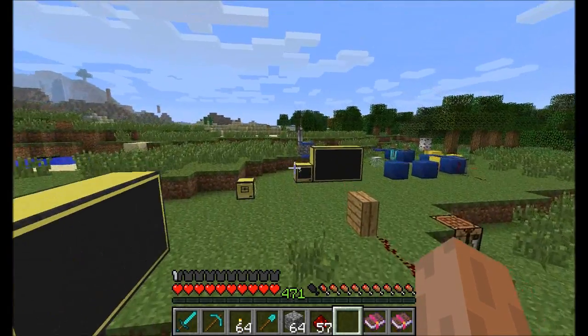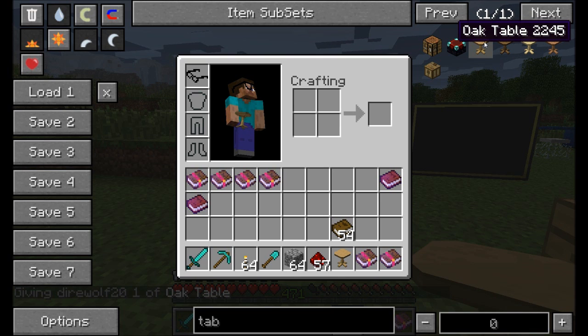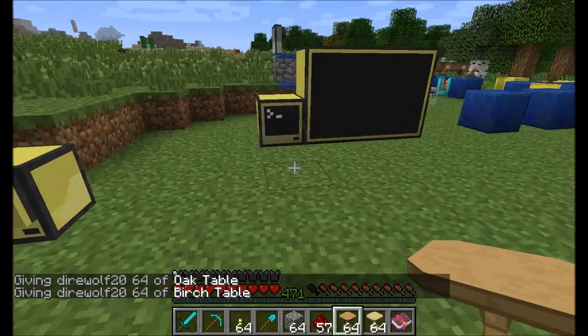Now let's talk about some of the new decorative stuff that's been added — I want to show you guys tables. Tables are really neat. By the way, there are add-on mods for BiblioCraft that let you use other woods like Forestry woods and Biomes O' Plenty woods, so definitely keep an eye out for those. I don't have those mods in 1.6 just yet, but for now I'm going to show you oak tables and birch ones as well.